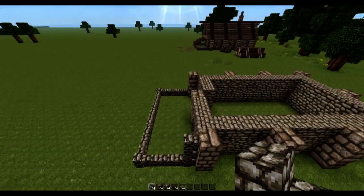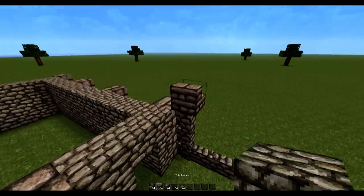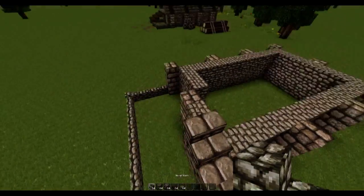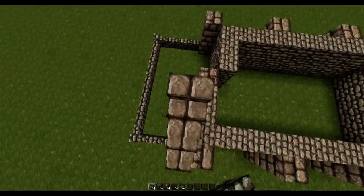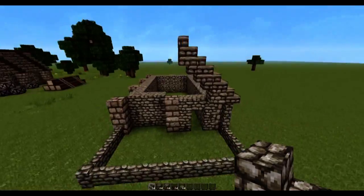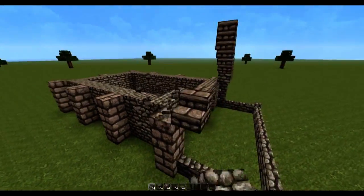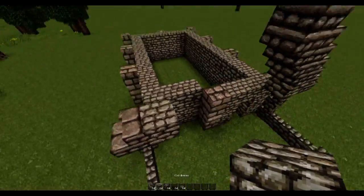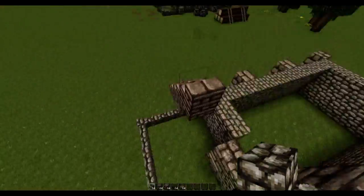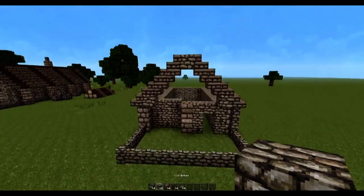Now using some cobblestone stairs, we're gonna place one block on top of the cobblestone wall, followed by a full block of cobblestone in front, and then raise this all the way until it meets up in the middle. Then do the exact same thing on the other side — cobblestone stairs, a full block, and join up with the center full block in the middle.